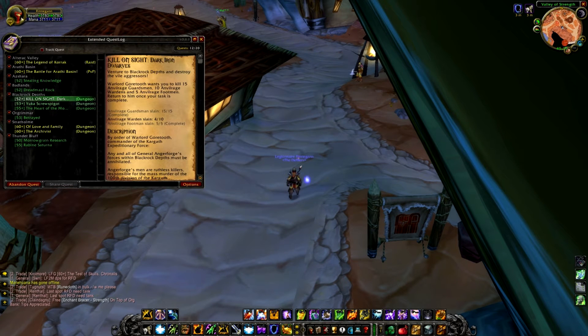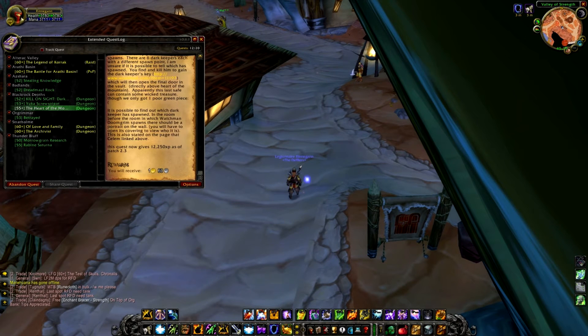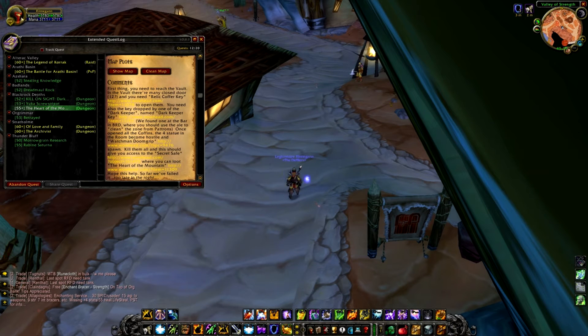You'll also get an extended quest log, which is an awesome thing — it smooths out the quest log and makes it easier to see and shift through quests. You'll also get the Wowhead database, which contains comments about quests and coordinates where you can find your quest objectives. The coordinates are actually 99% accurate.